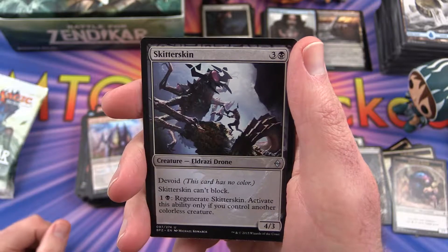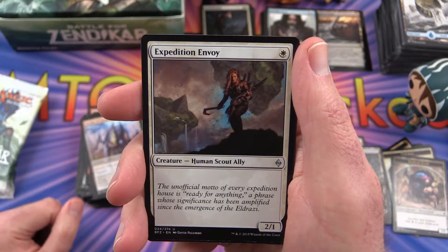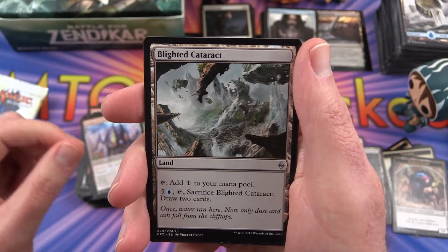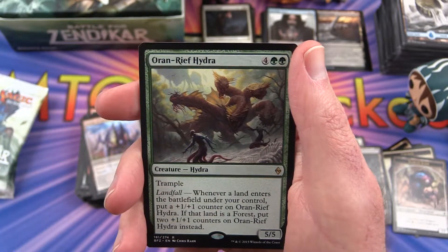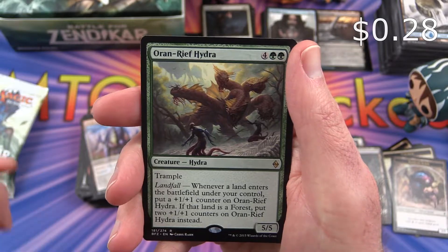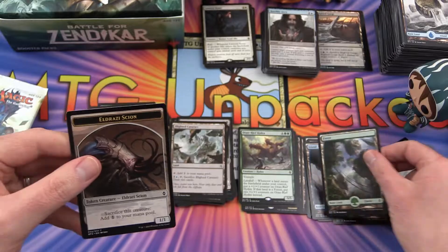Skitter Skin is the uncommon, Expedition Envoy, Blighted Cataract, and an Oran-Rief Hydra is the rare. And a nice Forest and a Scion.